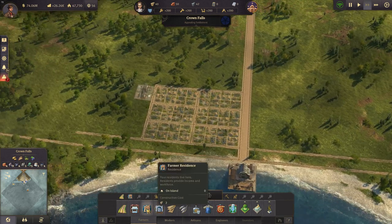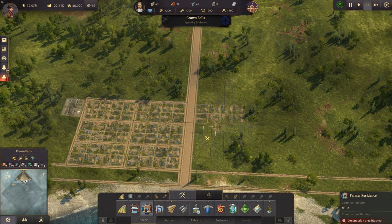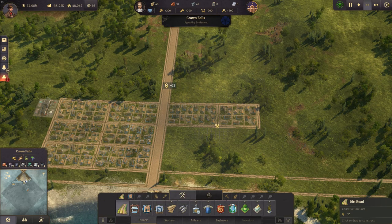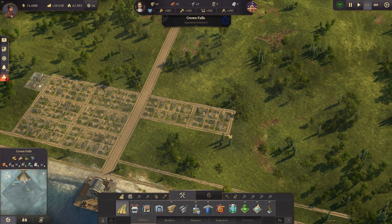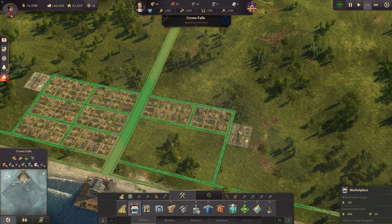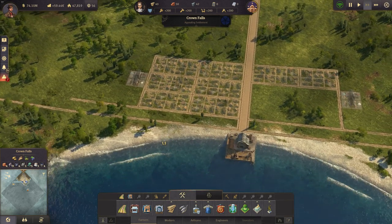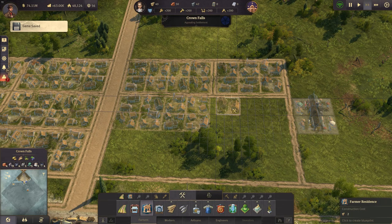This is going to be the main city in Cape Trelawney — Crown Falls — and then we're going to make some cozy beautiful villages everywhere. We could have the marketplace here, that's going to work. Then another one opposite — maybe a block of six, or a block of three so we can have a church at some point. We don't need those marketplaces later once we have engineers, so we can remove them.